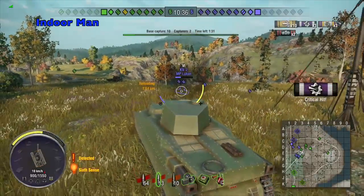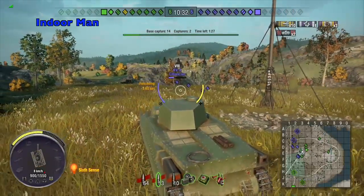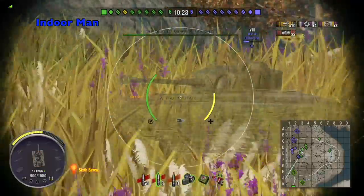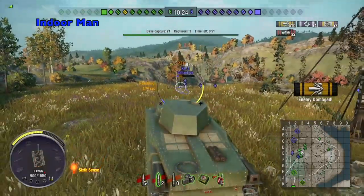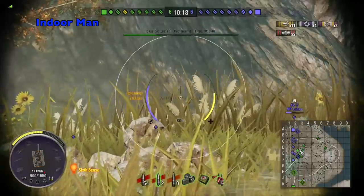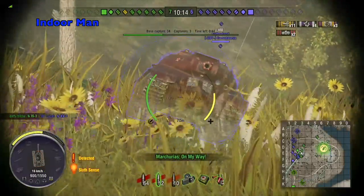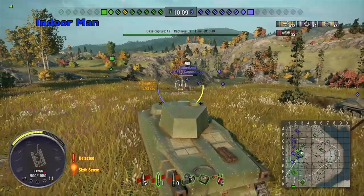My teammates were able to get shots on the enemy from multiple directions here. A good portion of the remaining tanks are focusing on my teammates who are flanking around to the right of me, which is alleviating a lot of the pressure they could have been putting on the base. This leaves them in a very awkward situation of getting caught in crossfires with very few options to try and reset the base. This Fatherland attempts to reset the base to prolong the game, and it's painful to see one of their top tier heavy tanks having to make such a move.